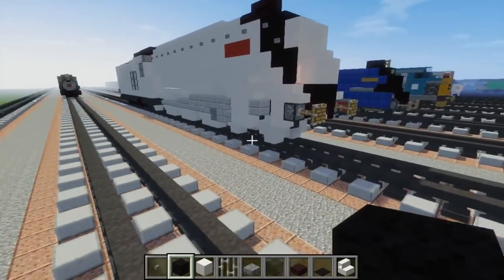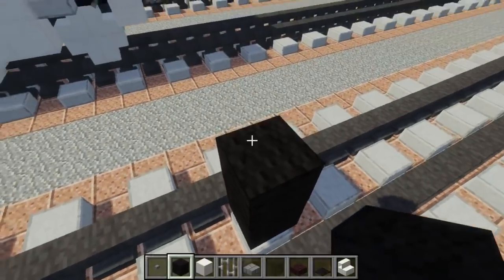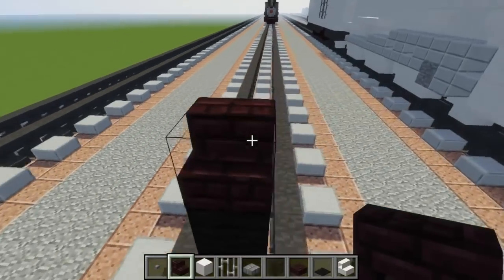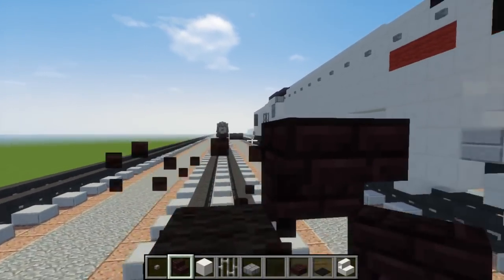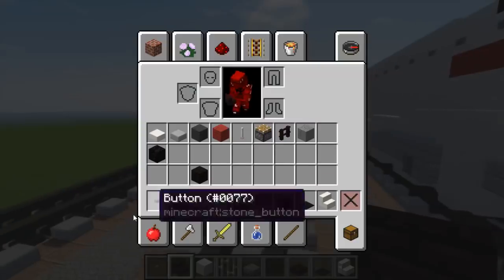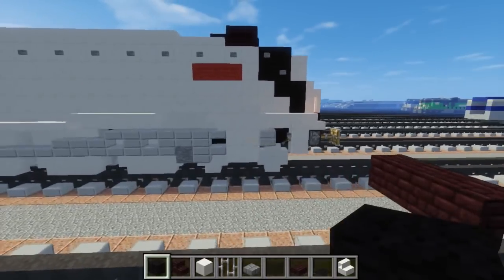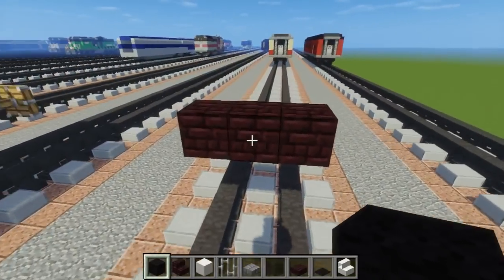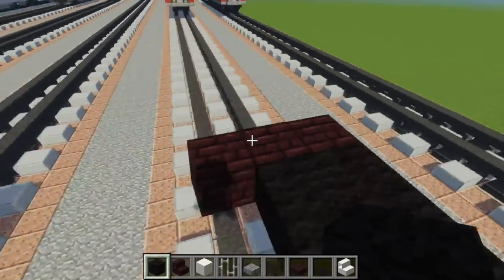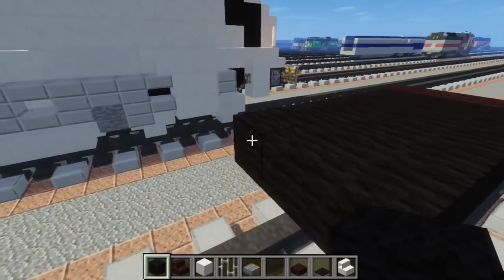First off, let's make the front part. We're going to go three blocks above the ground and take our nether brick stairs and add three upside down ones right in the middle. Spencer is going to be a bit tricky to make compared to the other engines. Then let's add black wool after it — make it five blocks long and three blocks wide. Then let's add another two blocks right there.